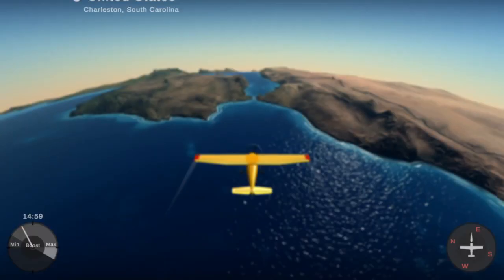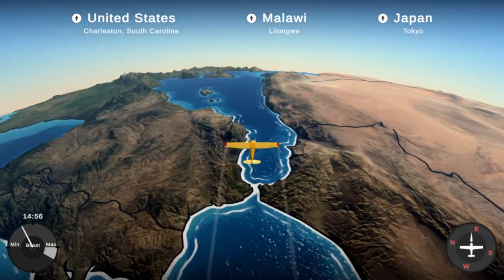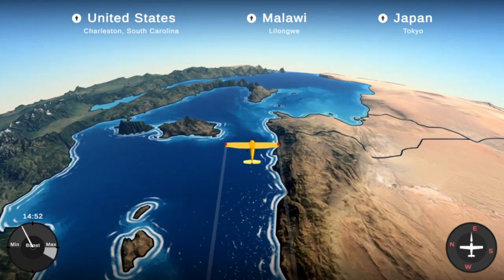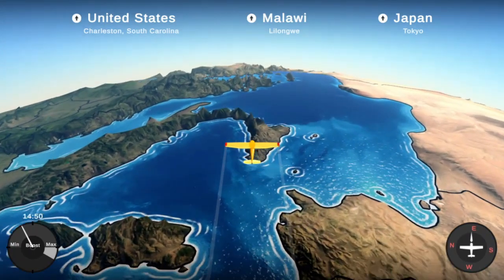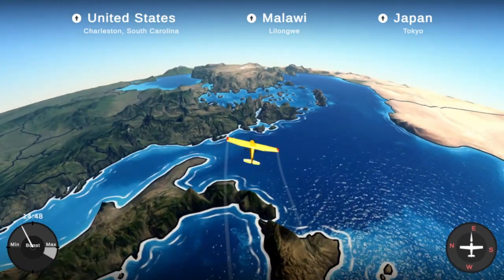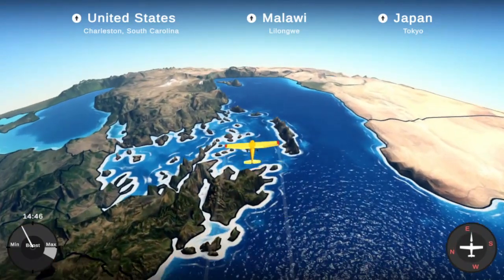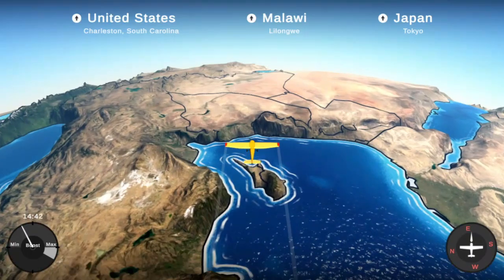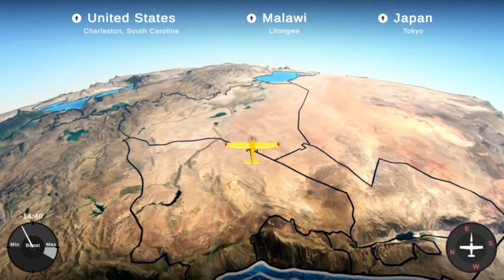Now let's start. So we are in the United States right now. We are supposed to go to Malawi and we are going to Japan — we are supposed to deliver some stuff. You can actually move around with the WASD keys. This looks really really good. Oh, we can actually deliver packages — I don't have any packages here yet.